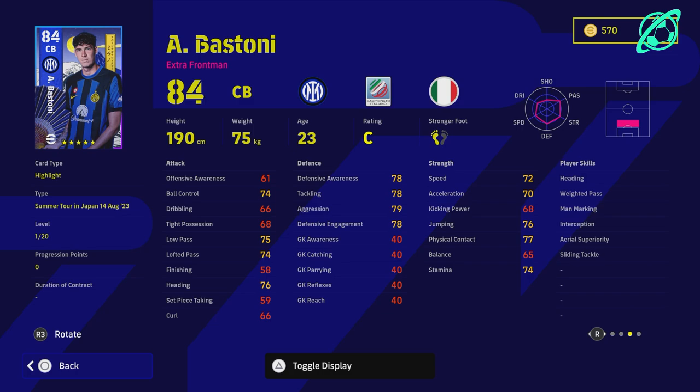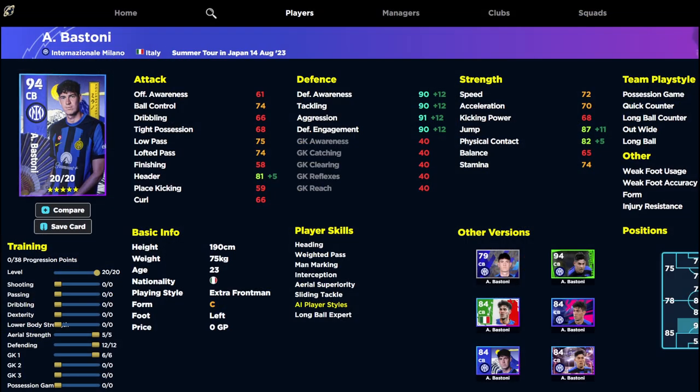Bastoni is actually a bit of a boss — he's got excellent stats straight off the bat. He doesn't have blocker or acrobatic clearance, but he does have heading, man marking, interception, and sliding tackle. If you clear this pack, I do think the Licked is better, but Bastoni is a slightly different type of build — he's not an outright center back like the Licked. Bastoni has ball-playing ability, pace, and coverage, plus height, but his header is only 81 and jump is 87.